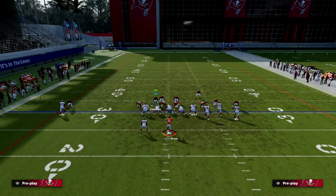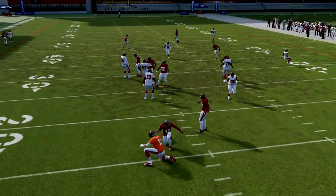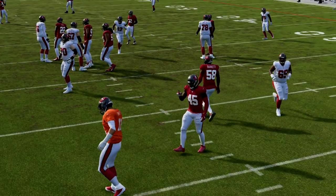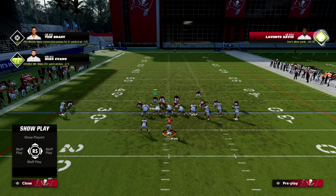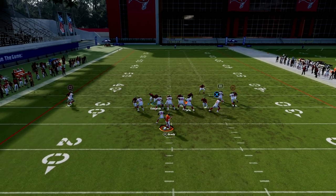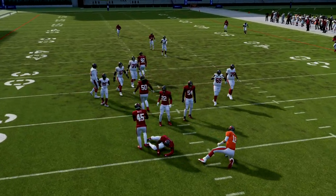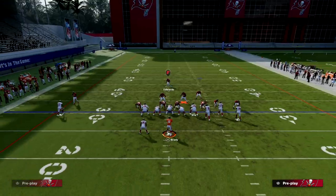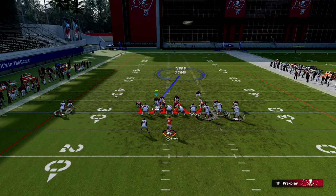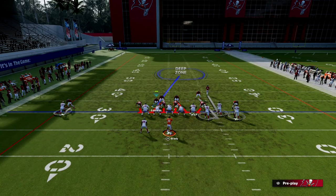If the running back goes on an end route, I'm going to loop back to the end route as you see right there. By holding Left Trigger at the snap of the ball, it's really going to mess with the offensive line. I always want my first steps to be down, and if the running back does block, we're still going to get pressure as you can see right there. The blitz, the pressure, is coming in really, really fast.